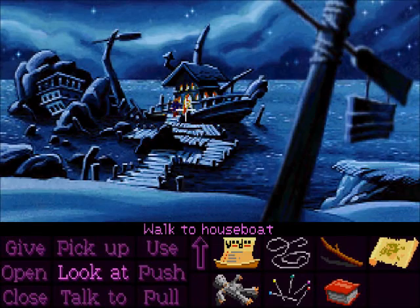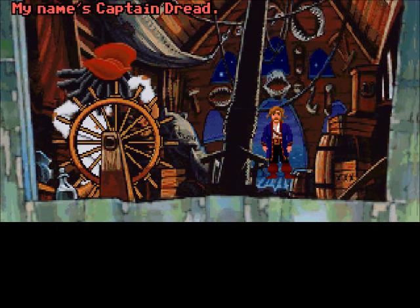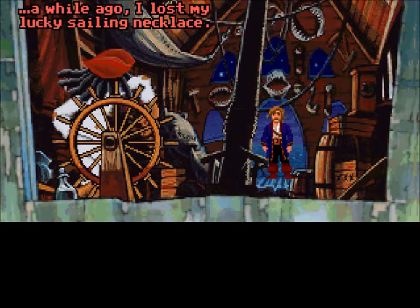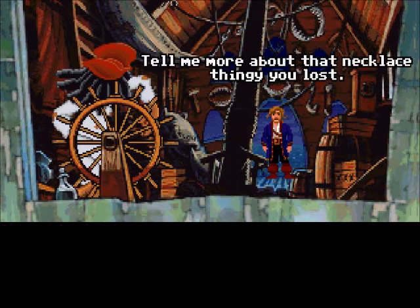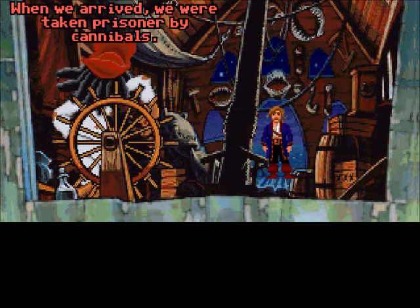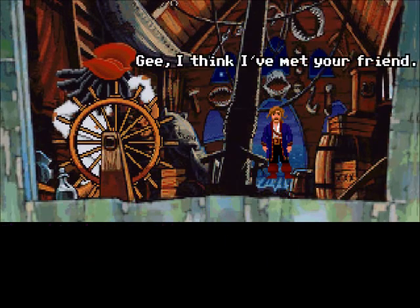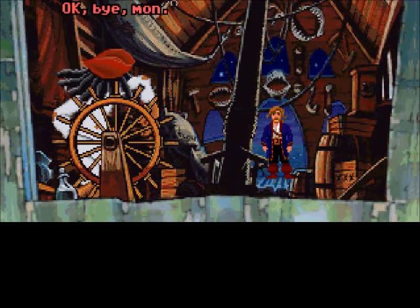Bad Jamaican accent, go! Hello, mon. Me name's Captain Dread. What can I do for ya? Natty Dreads. Thanks, mon. I need to charter a ship. I can't charter you me ship, because a while ago I lost me lucky sailing necklace. I called it me eye that has seen the world — I can't sail without it. No way, mon. Tell me more about that necklace thing you lost. It happened some time ago — my navigator and I set sail for this legendary island. When we arrived, we were taken prisoner by cannibals. I escaped, mon, but... all I found of him was one of his eyeballs, and I've kept it as a good luck charm. Gee, I think I've met your friend.